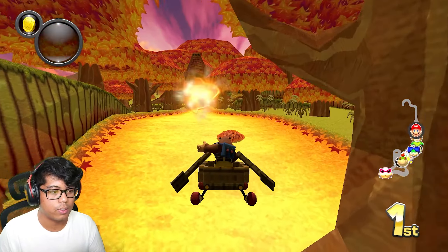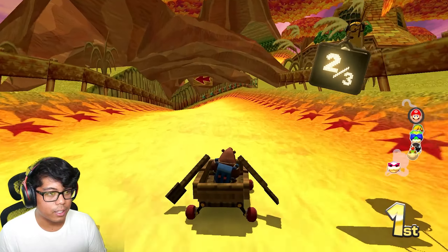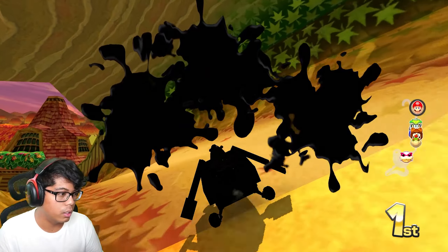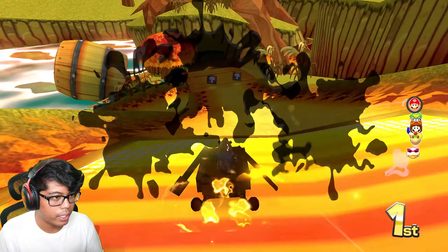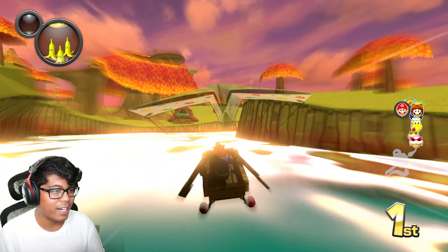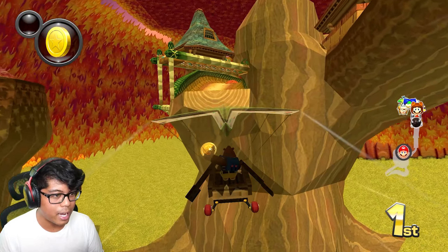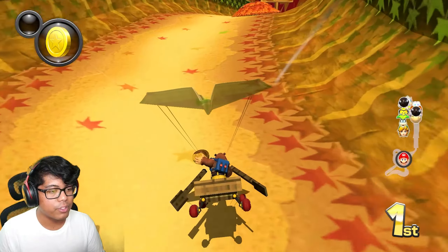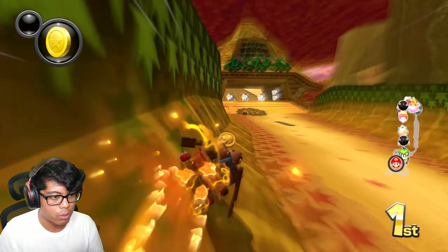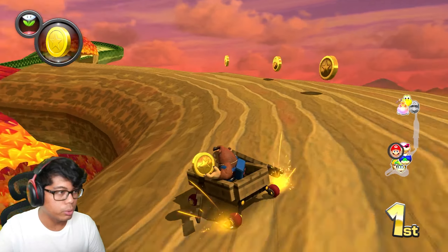Let's try this shortcut here on the right, even though I don't have a mushroom. Sorry for the atrocious gameplay — not accustomed to motion controls. The cannon, by the way, is now just a regular glider, same physics like Sweet Sweet Canyon in the base game. Nothing too special there, but I'm glad they actually used the cannon in some way.